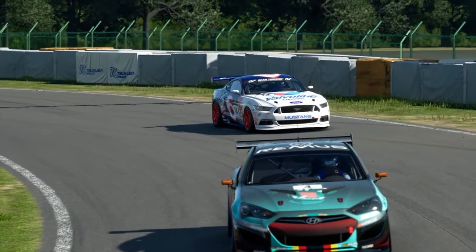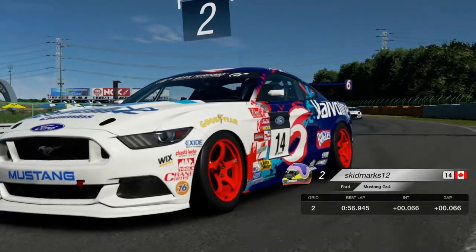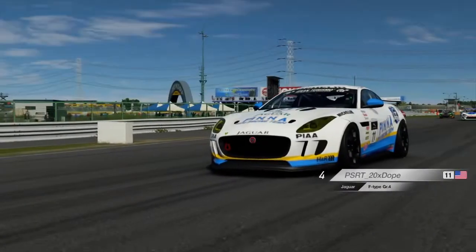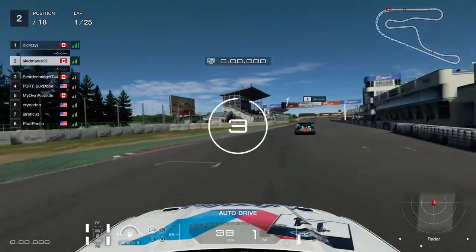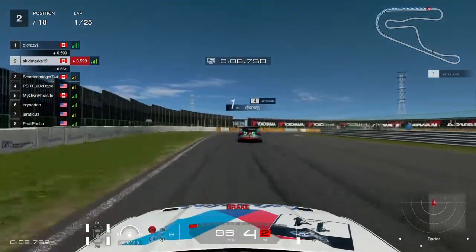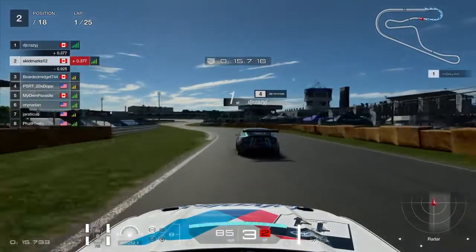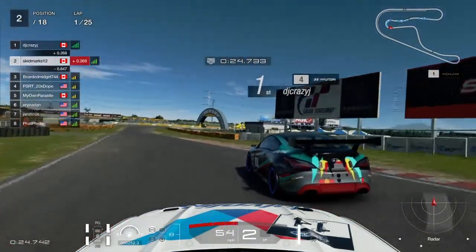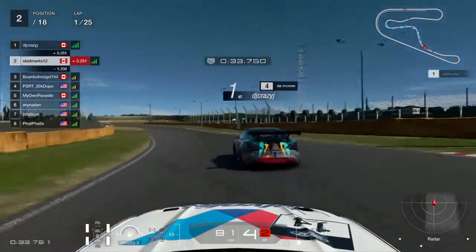Here we are at the start of the race. Here's the guy on pole with the Hyundai, here's my Mark Martin Ford, and then a no-livery Toyota, and PSRT-20 Doba in a nice looking Jaguar. All I want to do at this point is get deep into the corner so the person behind me doesn't get any ideas. I almost tapped him there - I had to back off just a little bit coming out of that corner. He was close, but it's a good start so far.